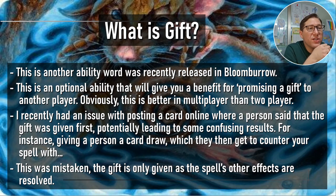So what is gift? This is another ability word that was recently released in Bloomburrow. I really love Bloomburrow — mechanically, the art and the concept, they just knocked it out of the park on that one. We already covered expend and now we're covering gift because I think they're just great mechanics. You can really throw these into any deck and they're a benefit.